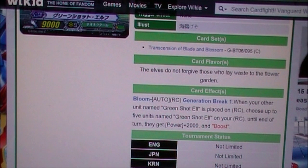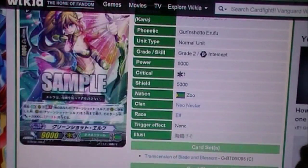So this is a really interesting card because when you place another unit named Green Shot Elf on your RC, you can activate this effect and they get plus 2000 power and boost. You can do that up to 5 units, so basically all your rear guards, because you can only have 5 rear guards.